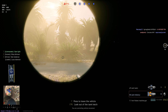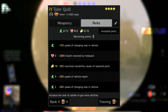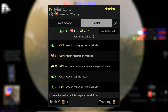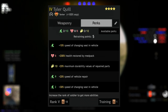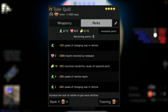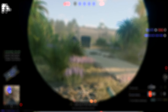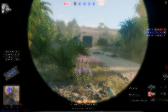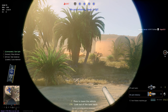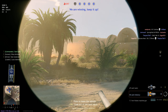But hopefully in this video, we'll cover whether it's worth purchasing this squad. So what do we get? Well obviously we get the tank, and we also get 4 crew members, each of which are level 4 and have 5 crew skills. Every member of the crew has the following skills: +10% speed of changing seats in a vehicle, +200% health restored by medkits, +20% maximum durability values of repaired parts, +20% speed of repair, and another +30% speed of changing seats in a vehicle.